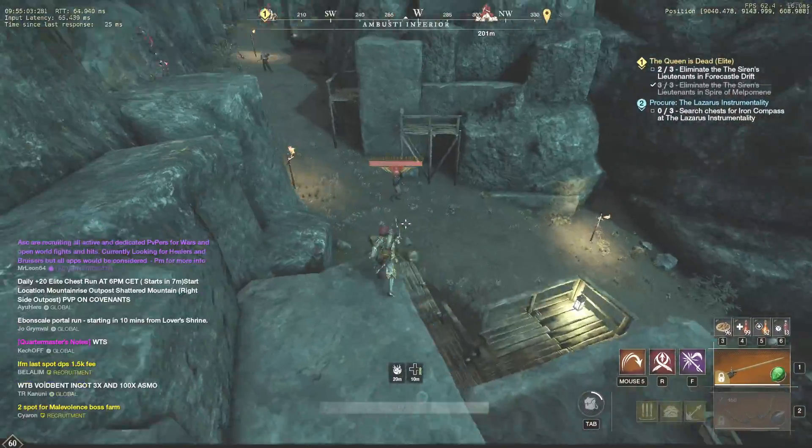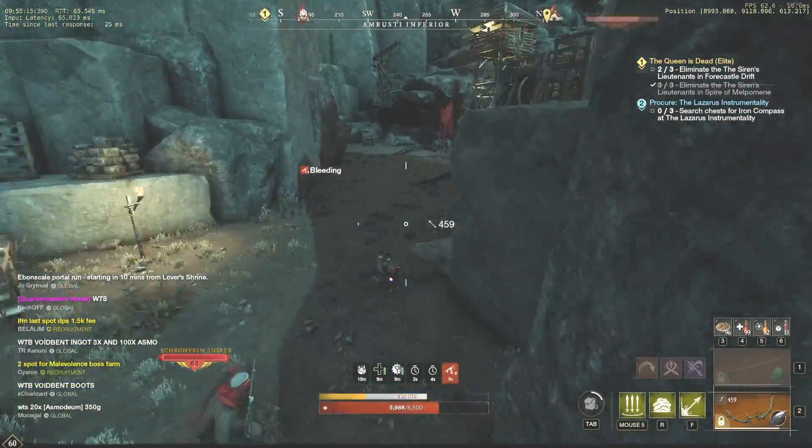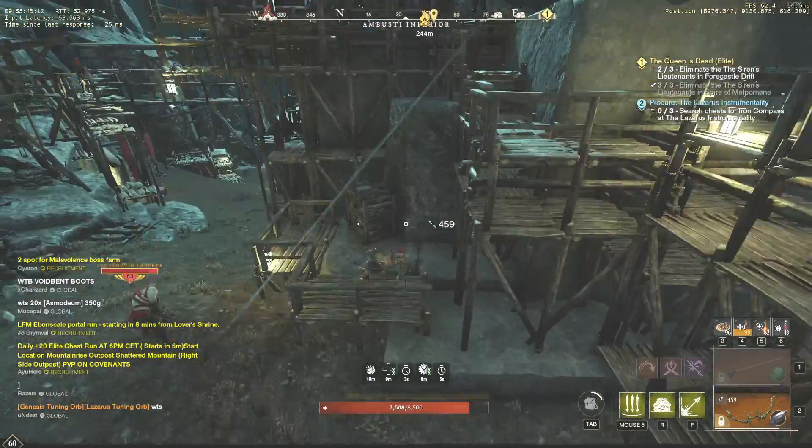Now let's move to the next elite chest nearby. Sorry for the chaotic running here. In general, your objective now is to find any safe spot as close as possible to the chest.